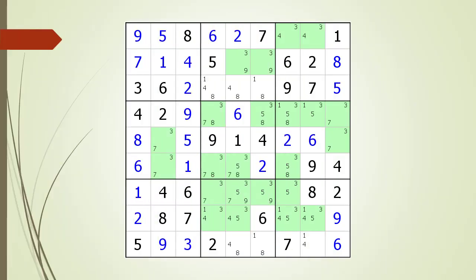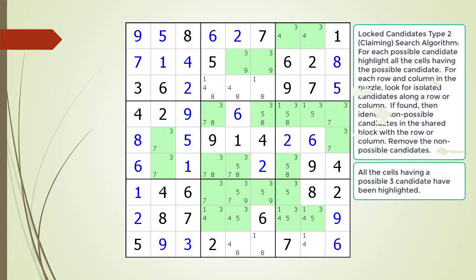Here is one more quick example with a different aspect. We have already scanned the possible 1 and 2 candidates for Type 2 Lock Candidates and nothing was found having target candidates to kill. We are now showing all the cells having a possible 3 candidate. We find 3 sets of Type 2 Lock Candidates with no target candidates to kill. When we get to the house making up column 9, we find a set of Type 2 Lock Candidates with target candidates to kill.